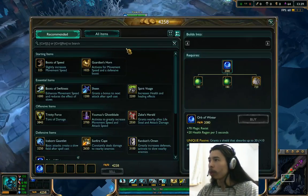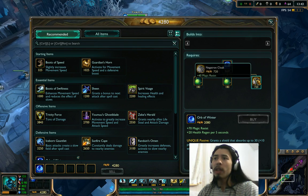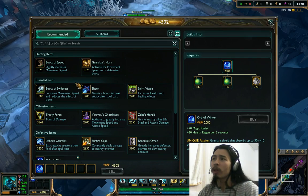Let me show you the general cost. It builds out of 2 Rejuvenation Beads and a Negatron Cloak, resulting in this item for a total cost of 2,080 gold.